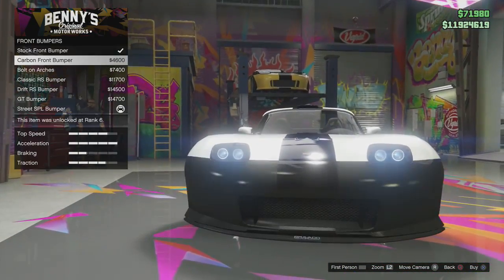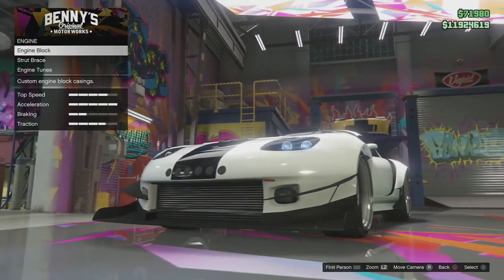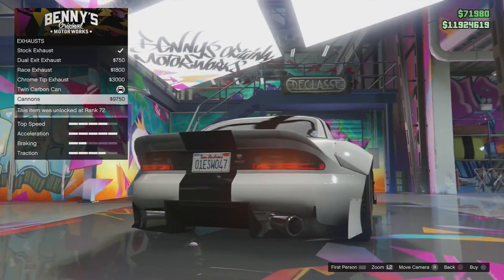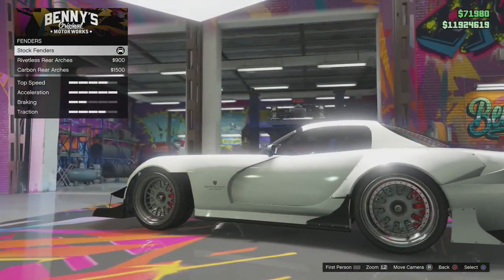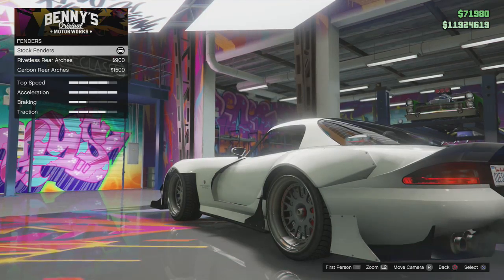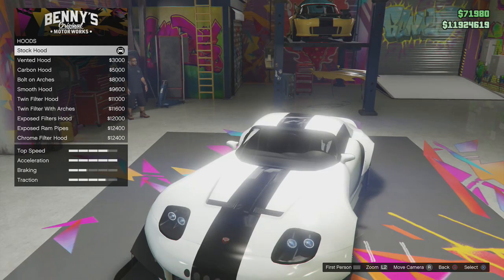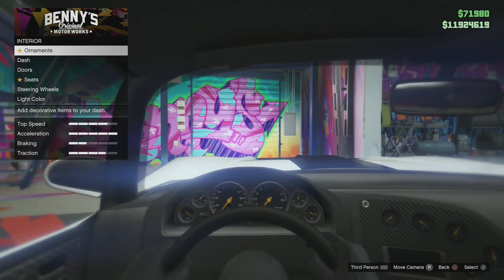I'll quickly go through the bumpers - all them really insane bumpers look amazing. You can also do engine blocks, change the strut brace, engine tunes, exhaust, the side exhaust which I think is too ricey. This is a crazy DLC and as a car enthusiast myself, this has to be the best DLC. The wide body kits are what it's all about - if you're really into cars and you like wide body kits and racing cars, this is what you've been waiting for.